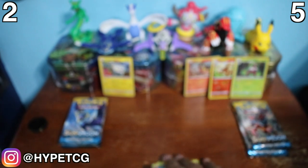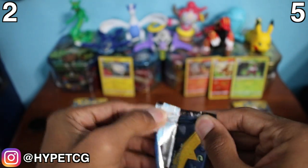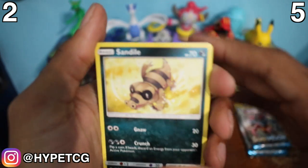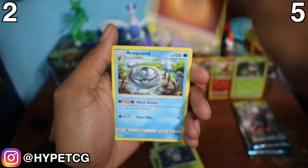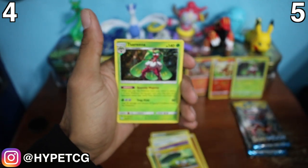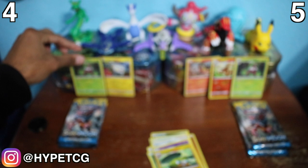Next up is a Lunala pack for Team Togedemaru. We have a Sandile, Pikachu, Spearow, Fomantis, Morelull, Fighting Energy, an Ariados, Professor Kukui, a Golbat, a Charjabug reverse holo, and a Serena. So Serena gives Team Togedemaru two points as well, but Team Litten is still up after the first round.